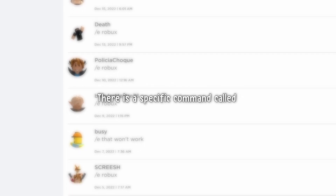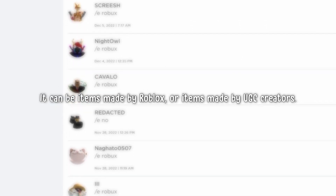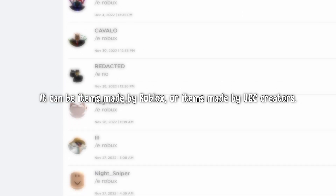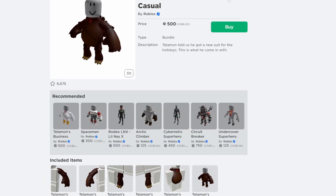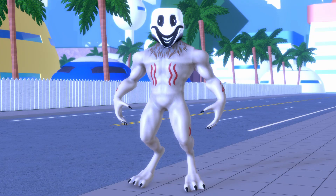There is a specific command that lets you put on pretty much any item from the Roblox catalog. It can be items made by Roblox or items made by UGC creators. Using this command, you can get different body parts from different Roblox packages and create cool and questionable things.